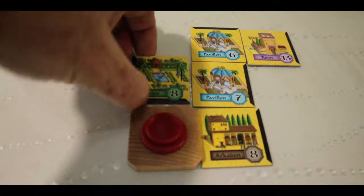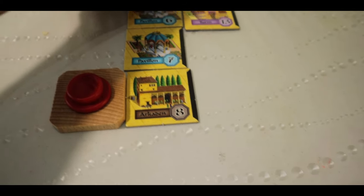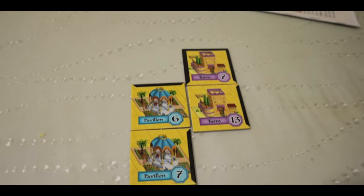Phase three lets you redesign your Alhambra. Everybody has a reserve space where they can place tiles they don't want to use yet. You can take a tile from your reserve and place it into your Alhambra, take a tile off your Alhambra and place it in reserve, or swap one tile out and put another one in.